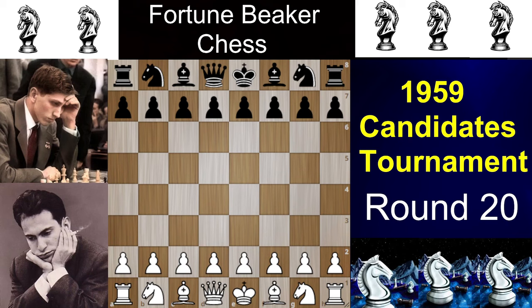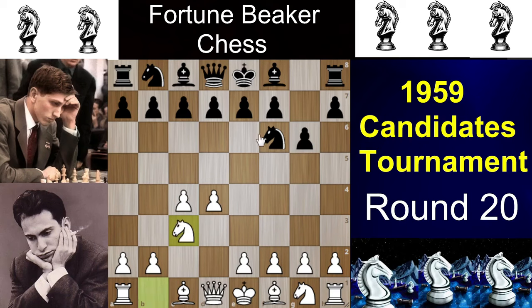Mikhail Tal has the white pieces and Bobby Fischer has the black pieces. Tal opens with the Queen's pawn opening: d4, Nf6, c4, and g6 — so we have a King's Indian Defense. Now after Nc3, many people favor d5 to go for the Grünfeld Defense, but here we have Bg7, so the King's Indian is on the way.